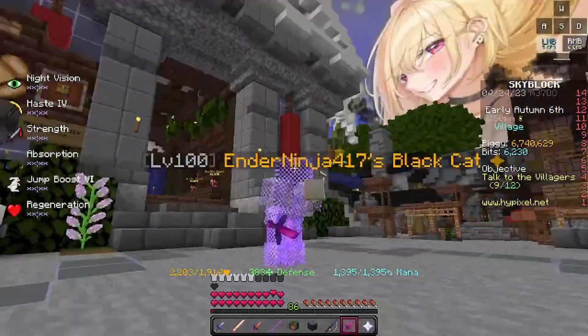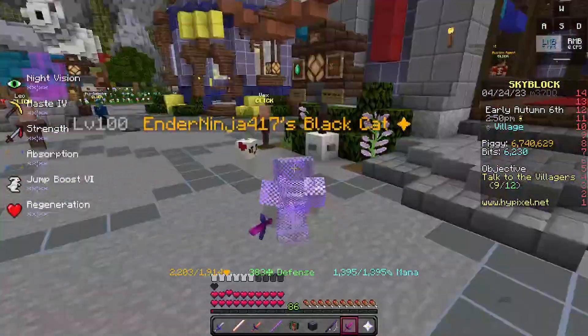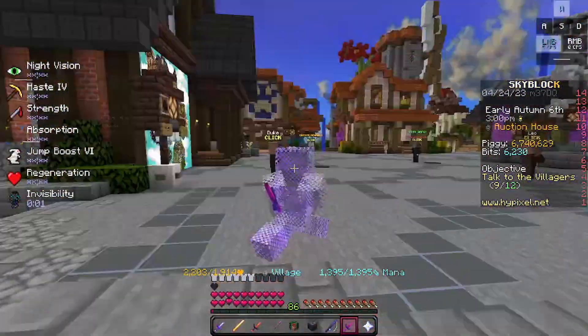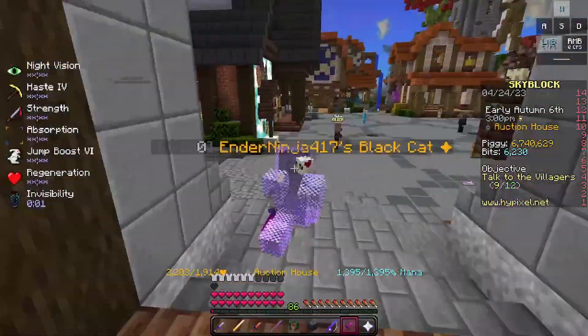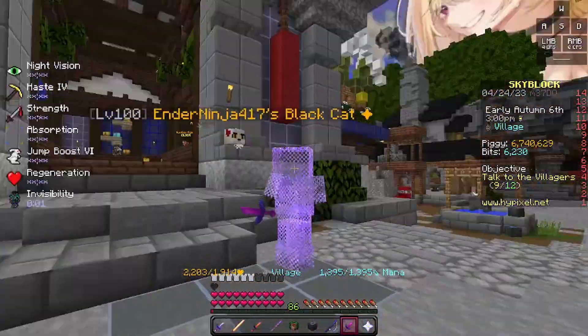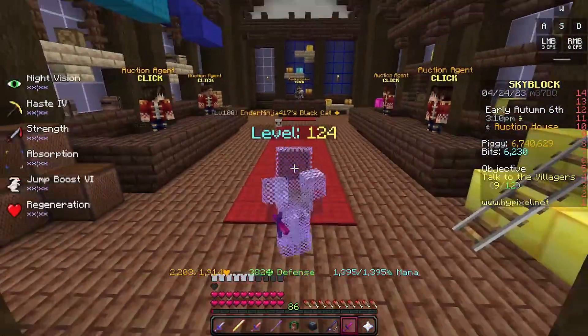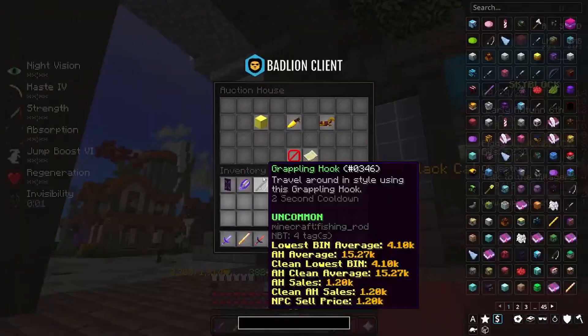What's up gamers, welcome back to another video. This is Refraction on his alt, and today I'm going to talk to you about the newest thing on Hypixel Skyblock — use code 'refraction' on the Hypixel store. It actually gives you bonus buffs.